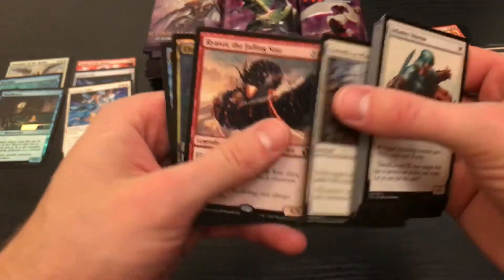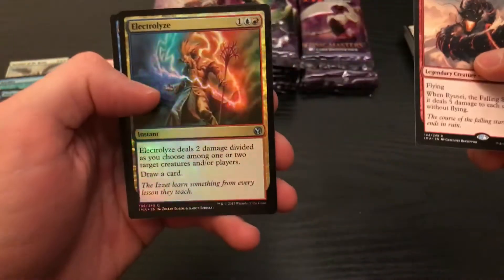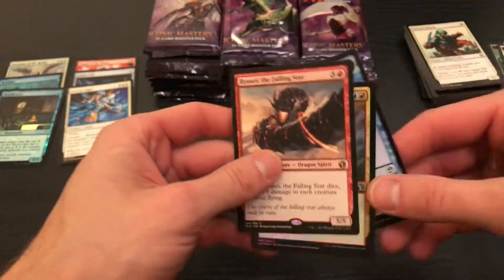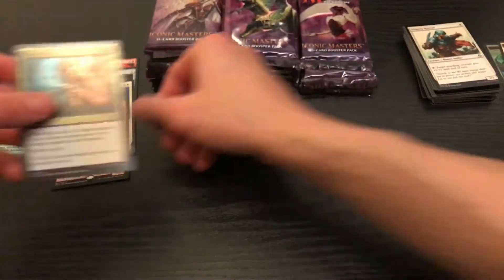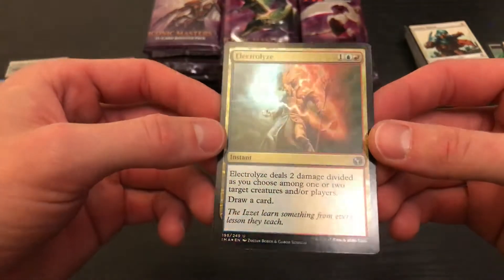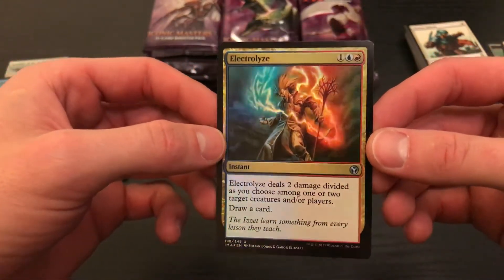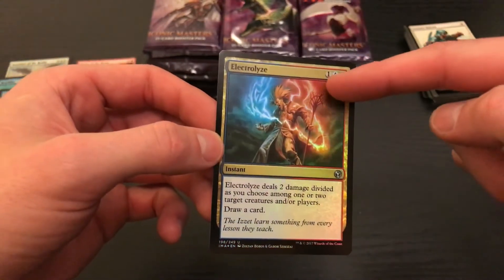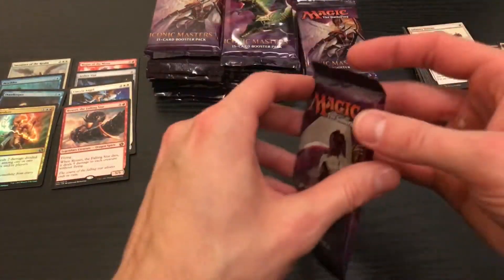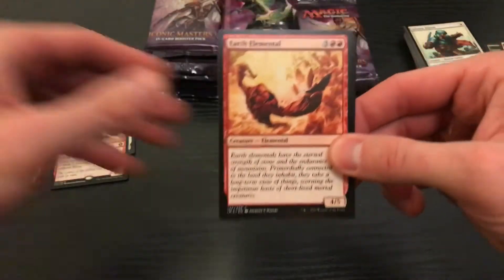Getting those uncommon dualies. I don't think this is a very good card, but that's alright — you can't win them all. That is a sweet foil. Electrolyze — the blue and red. Looks sweet. Deals two damage divided as you choose. I think this is a pretty solid card. I like that they put the blue and red in order. I think the Electrolyze is by far my favorite art thus far of the cards we've pulled.